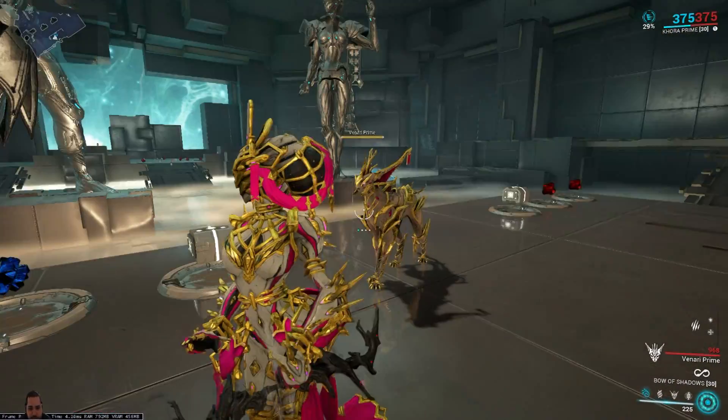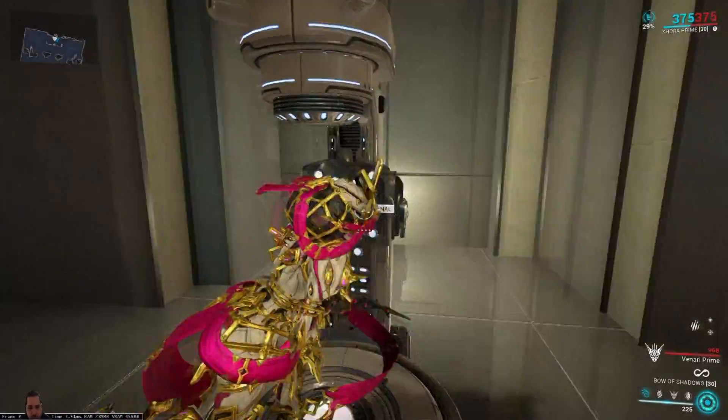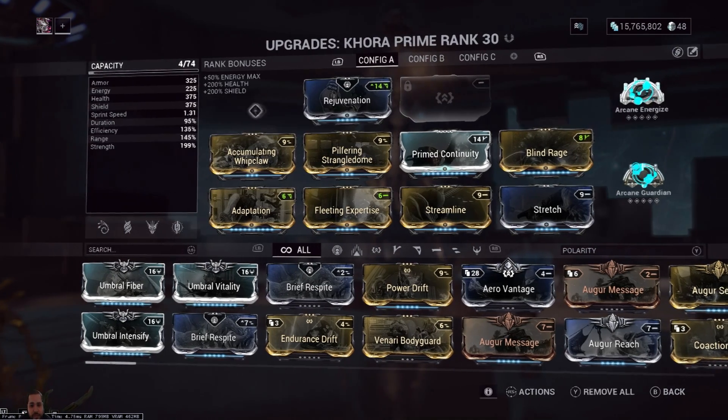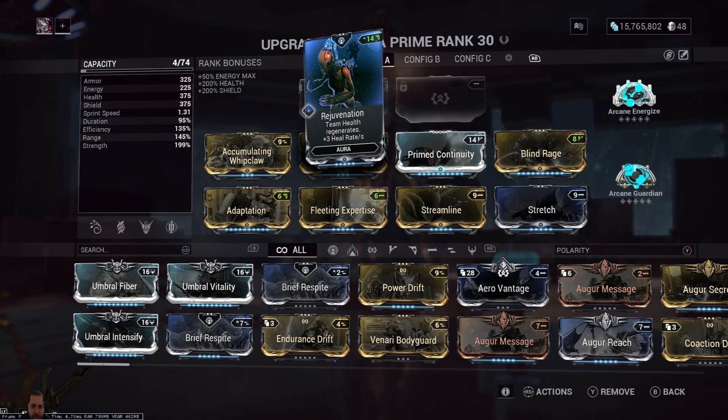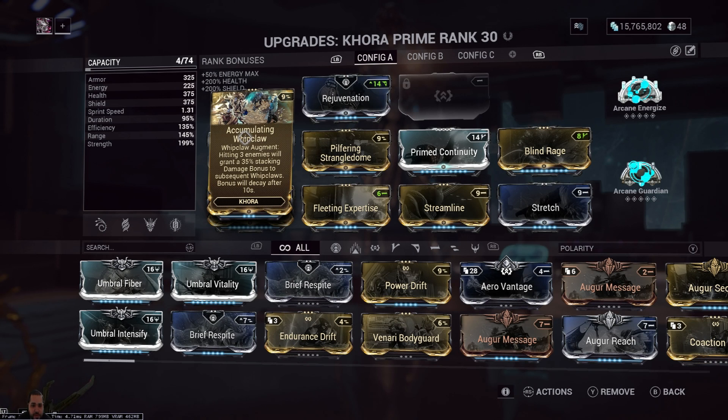On this build I didn't put Dispensary — I'm just keeping Venari for now. This is not a complete build, just something I'm working on. I put Rejuvenation because she's very squishy. That's why she has the cages and her second ability to group up enemies, because you don't want anybody hitting you. I put Accumulating Whip Claw so hitting three enemies will grant you 35% stacking.